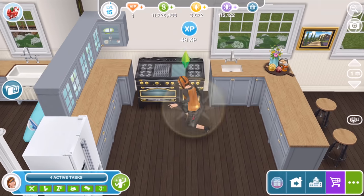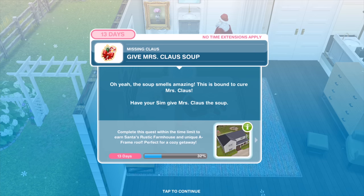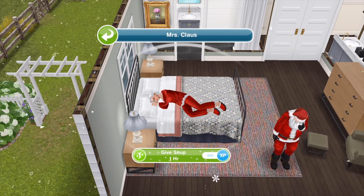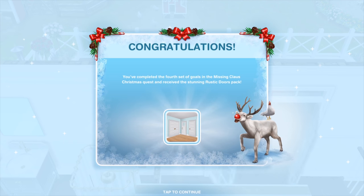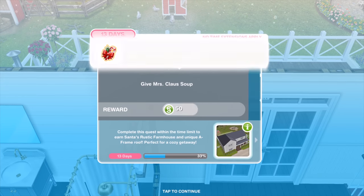The soup smells amazing — this is bound to cure Mrs. Claus. Have your Sim give Mrs. Claus the soup for one hour. Congratulations, you've completed the fourth day and won the Rustic Doors pack.